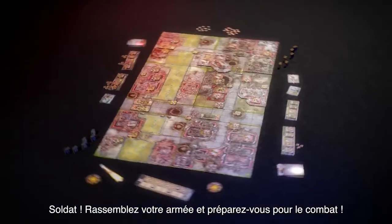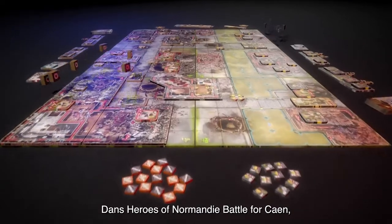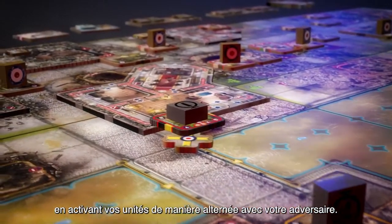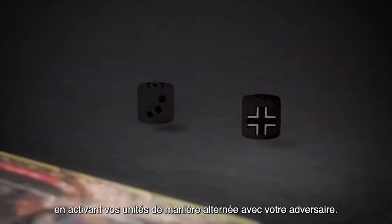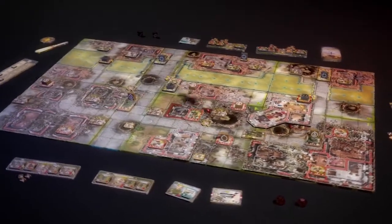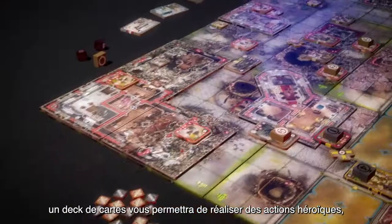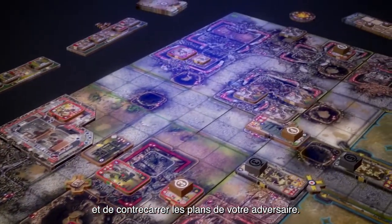Soldier, gather your army and get this mission going. In Heroes System tactical scale games, you will battle your opponent over a number of turns determined by the scenario, with you and your opponent ultimately activating units each turn while your orders last. The Commonwealth faction gets not only its own troops to activate, but also a unique deck of cards to aid your forces and thwart your opponent's plans.